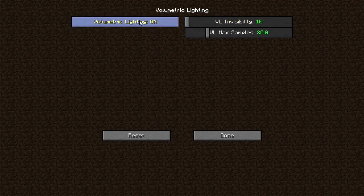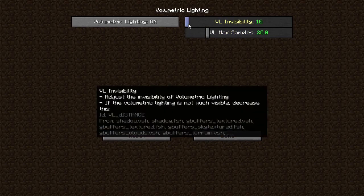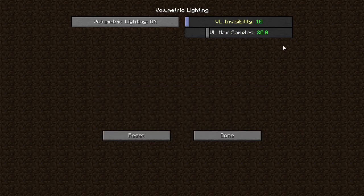As you can see, there are two other options — let me explain what they are. VL Max Samples controls the quality of the volumetric lighting, similar to render quality; when you increase it, FPS will reduce. VL Visibility controls the visibility of the volumetric lighting — I recommend using 10 or 20 to make it look good. If you increase it too much, volumetric lighting is going to disappear, so don't increase it too much.